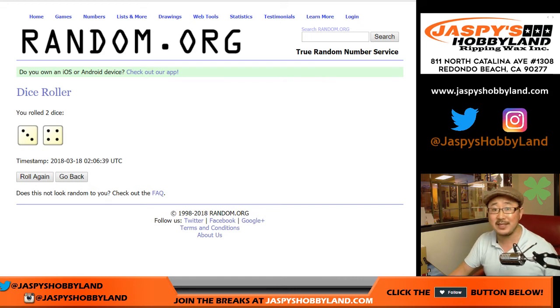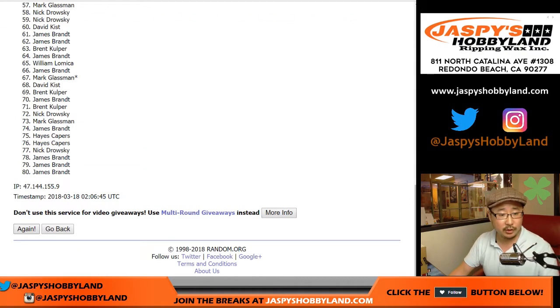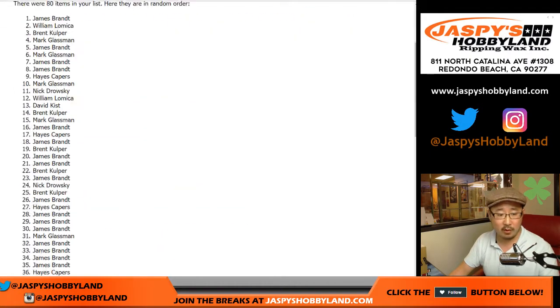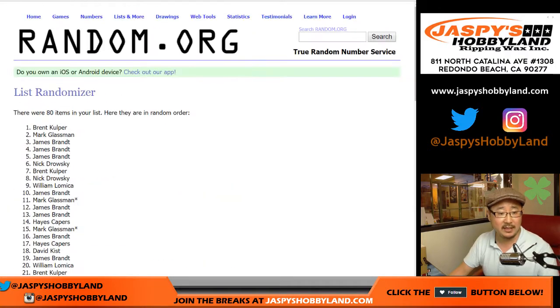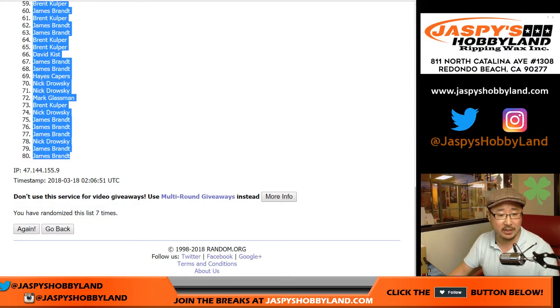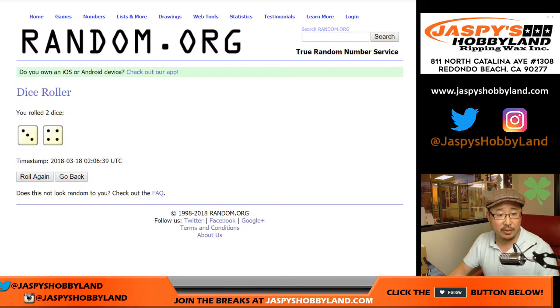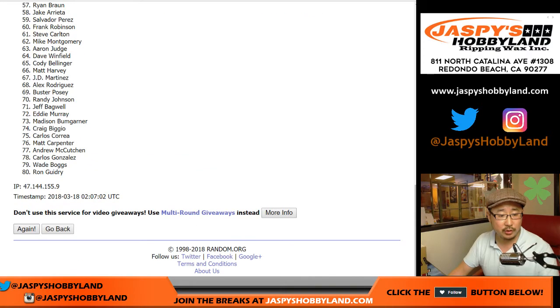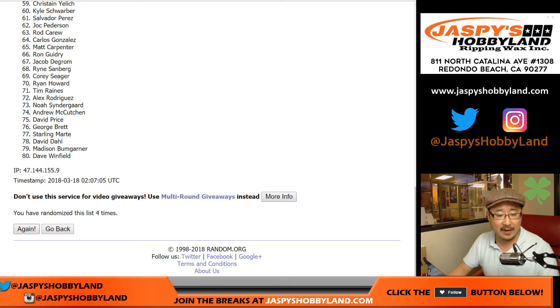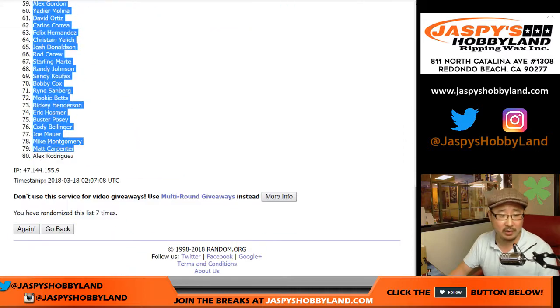We got a 3 and a 4 — lucky 7 times on St. Patrick's Day. That's appropriate, I like it. After 7 randomizations, you've got Mike Trout on top all the way down to A-Rod on the player list, and Brent all the way down to Jimmy on the participant list.